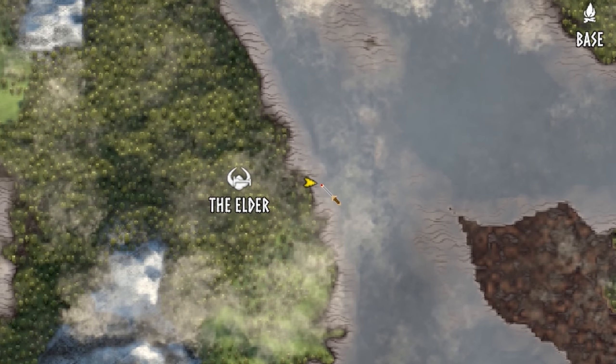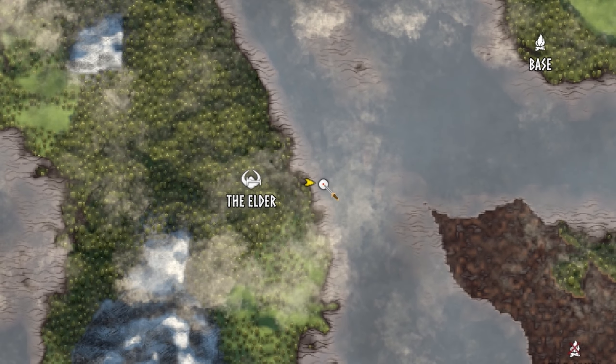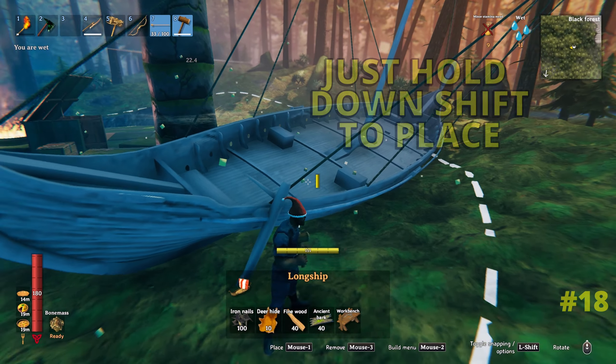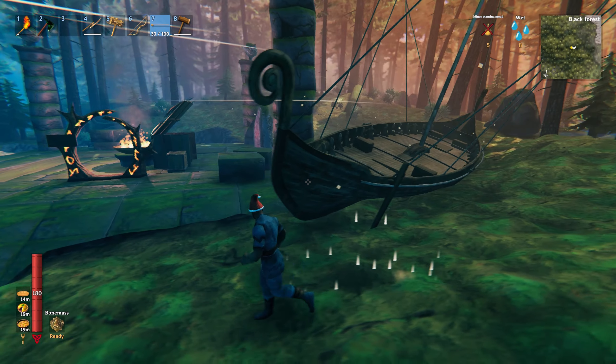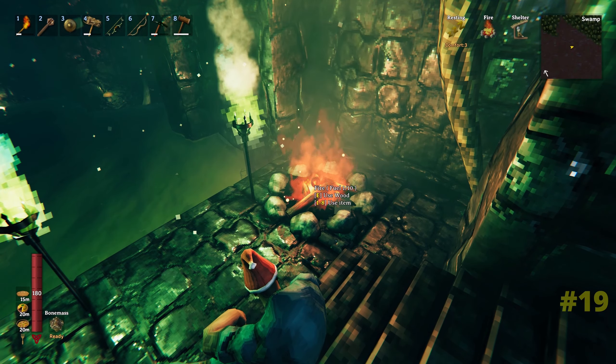After you've jumped off your boat and got to dry land, make sure not to lose your boat by marking it on the map. I've wasted a lot of time trying to find mine in the past - hopefully this will save you from the same fate. It's even possible to place your boat on land if you wish, maybe for some decoration or just to confuse your neighbors.